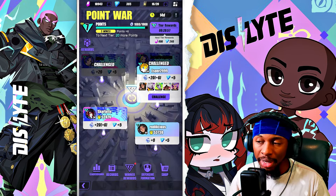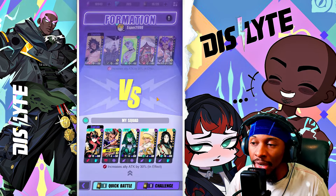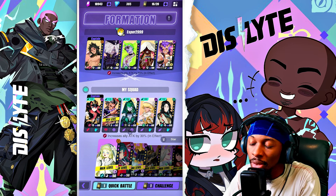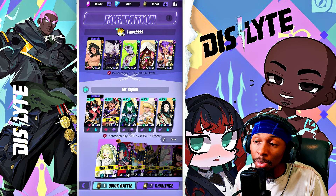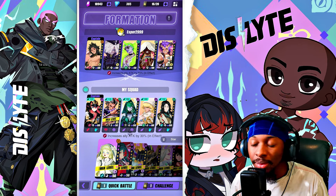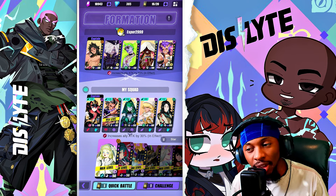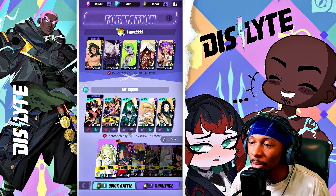Let's talk about what kinds of teams can you take into PvP and perform well. For my team, I brought the units I've invested the most resources into — Function, Hilda, Leora can be used in PvP. Young Chuan and Sally can work more as tank teams. But let's look at some other team types you could actually go for.